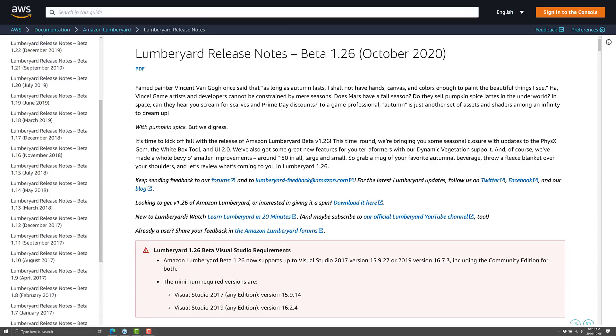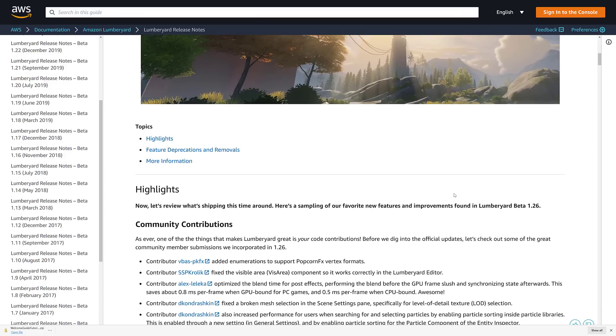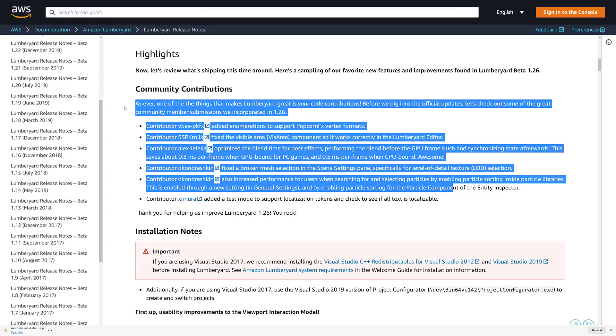Now let's jump in and take a look at the actual release notes — there's a heck of a lot more there than what I actually showcased, but I don't want this video to go on forever. We've got a lot of community contributions coming in, which is definitely nice to see. One of the things about being an open source project is other people can start contributing to it — you get this all the time with Unreal Engine. As the community grows, more people contribute, more contributions, more reasons to use Lumberyard, bigger community — it's a nice feedback loop.